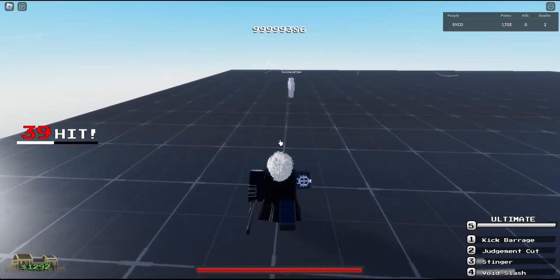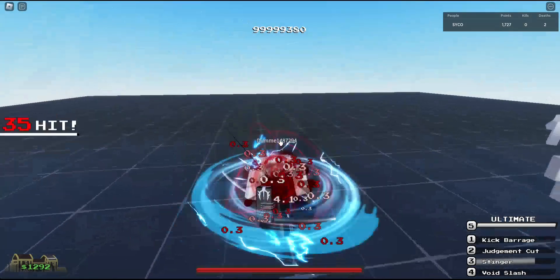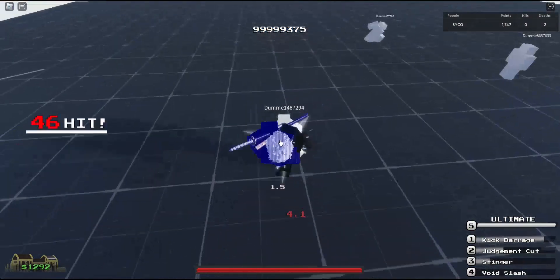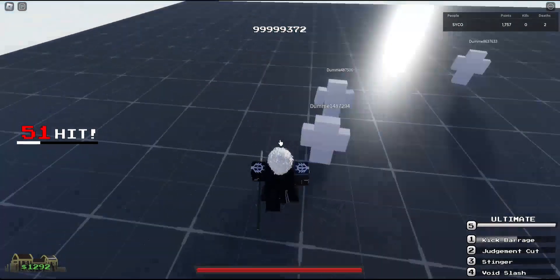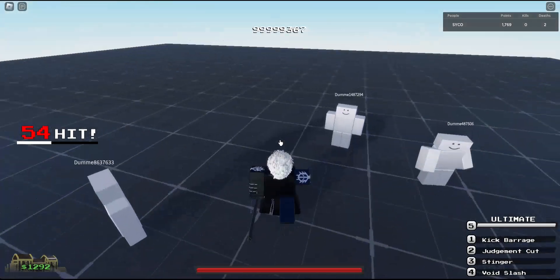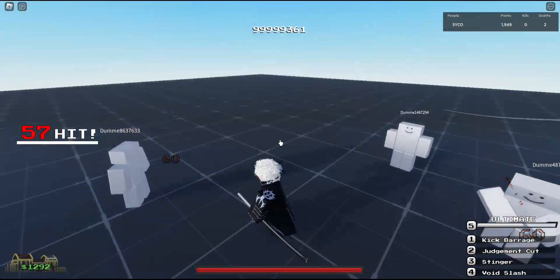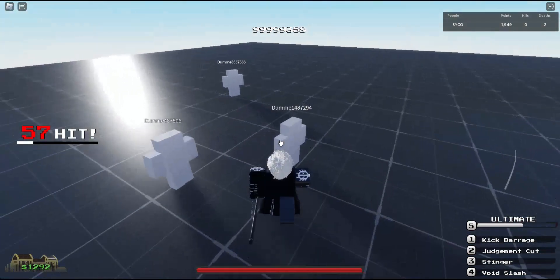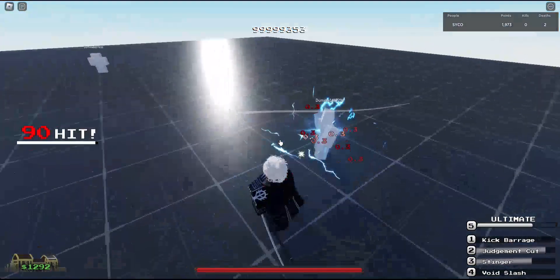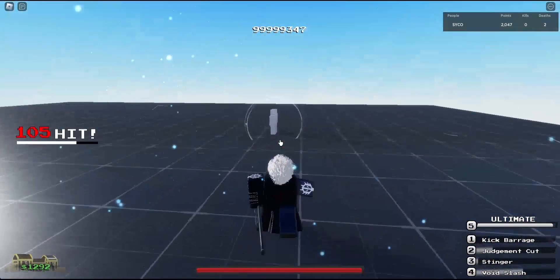Probably my best combo for this character: one, two, three, Stinger. You can see the combo potential and how busted he is. For the ultimate it hits everyone in a circle — time stops, you get the little samurai feel with the sheathing of the sword. Definitely my favorite character. Hopefully they don't nerf him too hard but he is busted so I do understand the nerf.